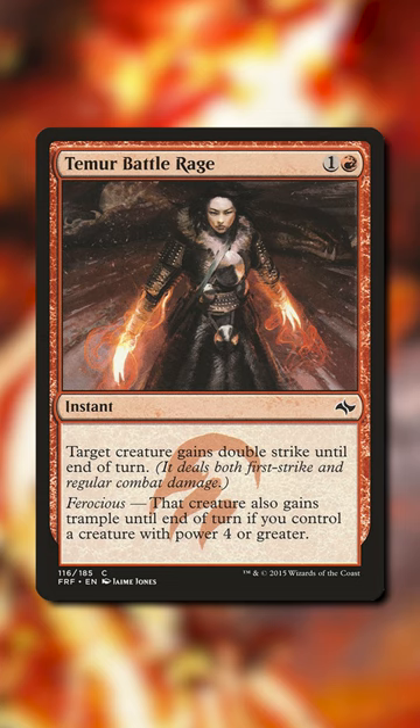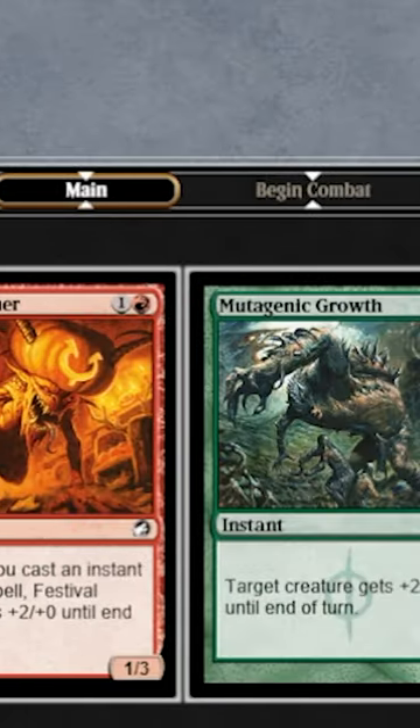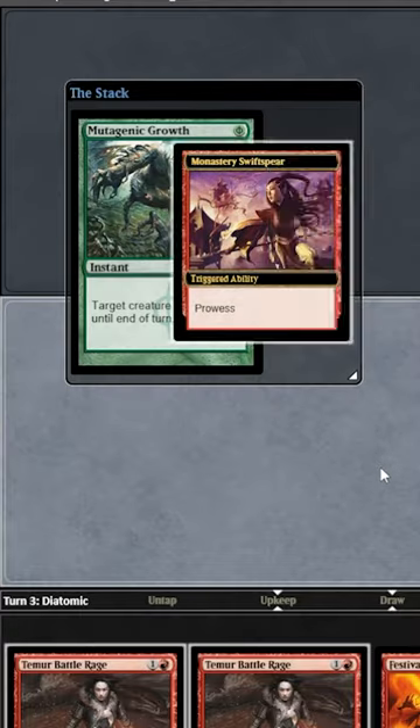Here's some gameplay of the deck. Our opponent is at 18 life and they are dead. With a Temur Battle Rage and a Mutagenic Growth in hand, with a Swiss Sphere and Kiln Fiend on the table, it is a simple pump and attack.